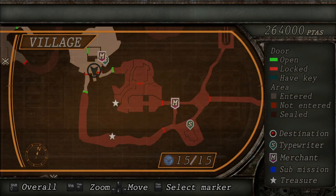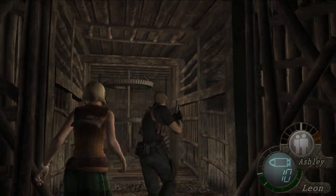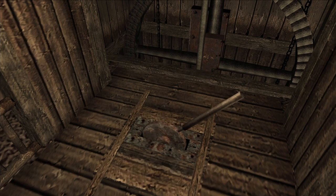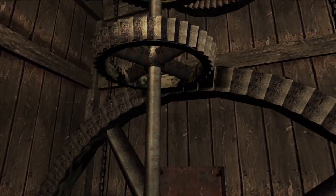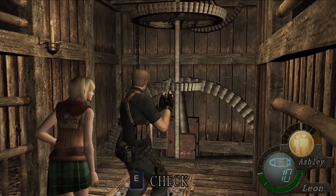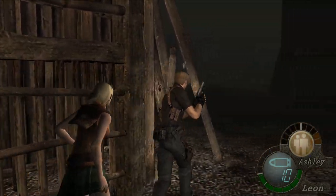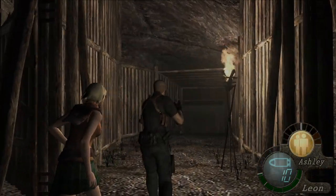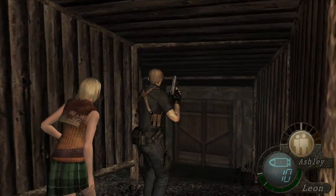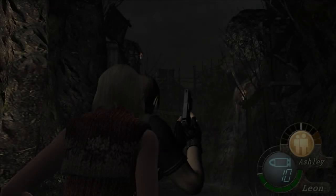Do we want to take on the Bella sisters first, or do we want to take on El Durante? Let the fates decide — let's go right. Ashley, we're just going to get her to hide this one. So it looks like we're going to go for El Durante first. Let's go kick him in the nuts. This is going to cost us a lot of equipment, but it is what it is.